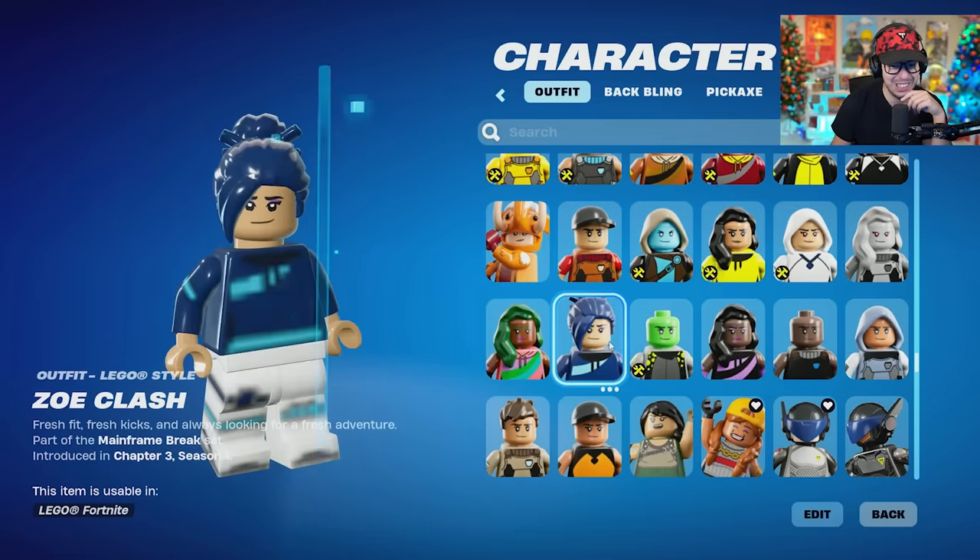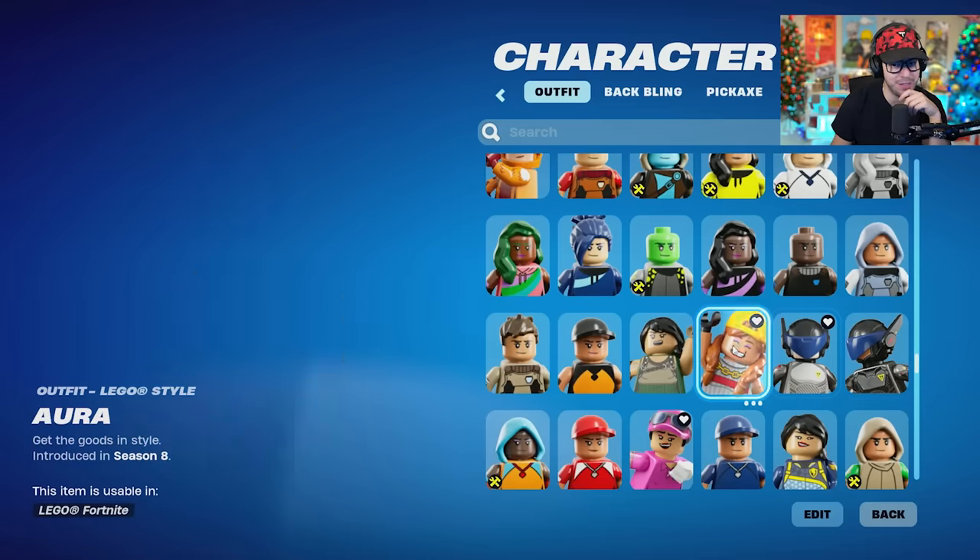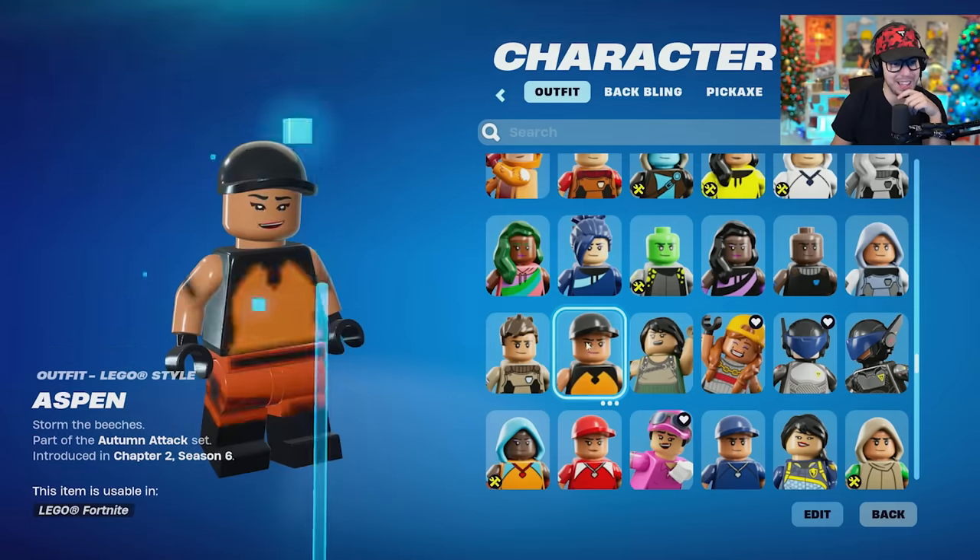We're gonna test the edit styles after though. Woolly Warrior — love it. These skins — Brute Navigator and Brute Gunner, looking fantastic. Aura — the Sweat Lego skin.